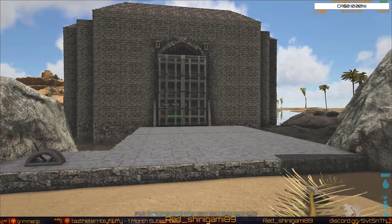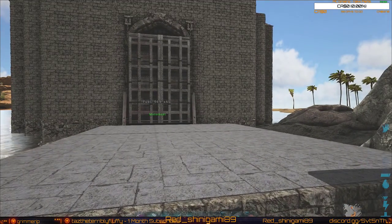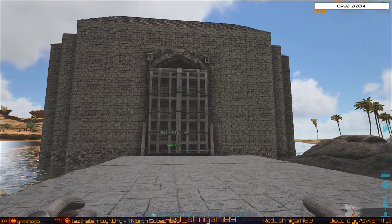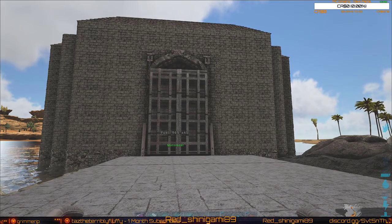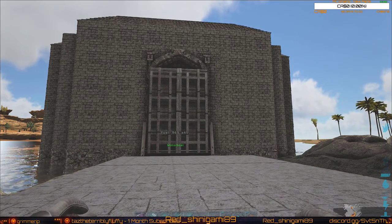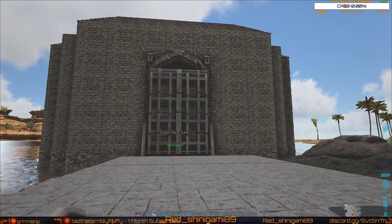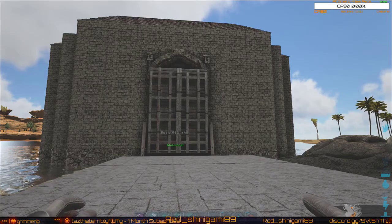So this is it — this is a completely mobile base, so to speak. It's a breeding center. It can hold up to two wyverns at the most, three to four rexes, one giga — no brontos or anything larger than a giga.